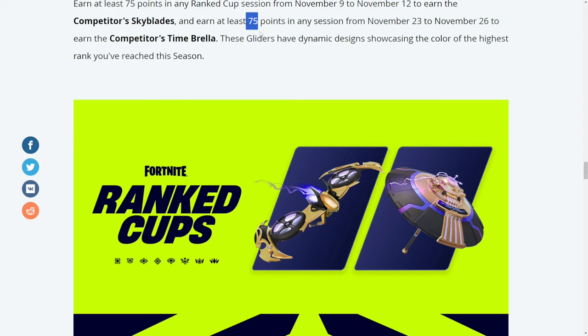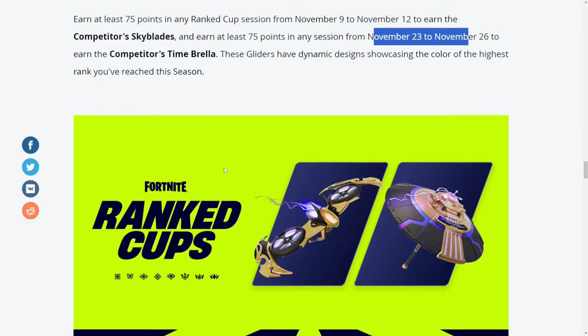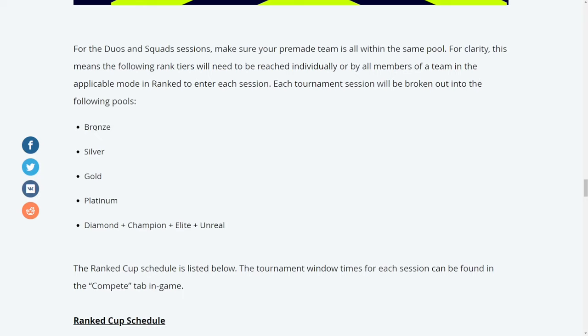Getting a victory royale and eliminating like 20 players is very hard to do. From November 23rd to November 26th you'll be able to participate in ranked cups, which are divided into ranks: bronze, silver, gold, gold plus, plat, diamond plus, and so on all the way to unreal. You'll be paired with people of your current rank.